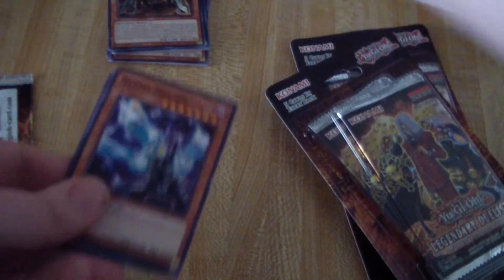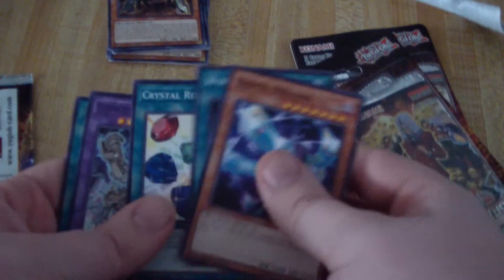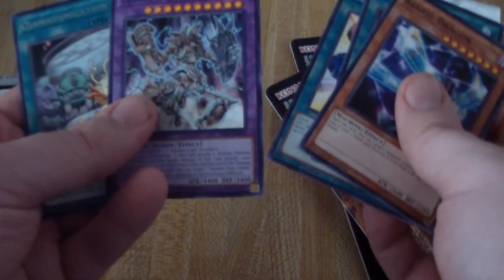That's 20 cards so far, down four packs. Let's keep moving — I don't have this apartment to myself for very long. Barrel Dragon, Wormbait, Crystal Release, Ultimate Ancient Gear Golem, and Ojama Simulation.